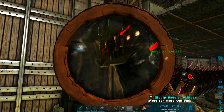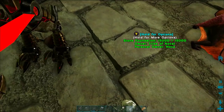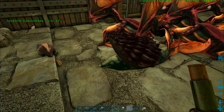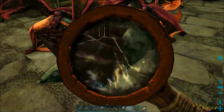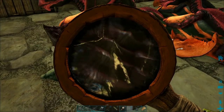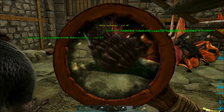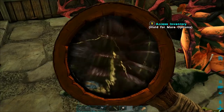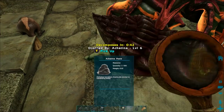If you're taming a wild dino, it will still display that information, so you can tell how much torpidity you've done, how close it is to being knocked unconscious, and how much health it has left. The downside is you have to get so close you might die. Here's an Akatina — using the telescope will only tell you its name and level, but if I use the magnifying glass, it shows its torpidity and health, which is much more helpful for taming.